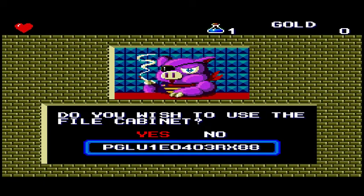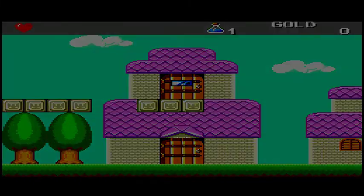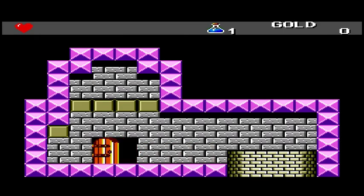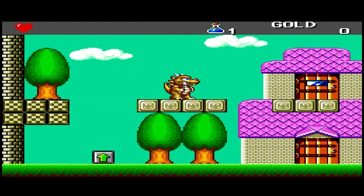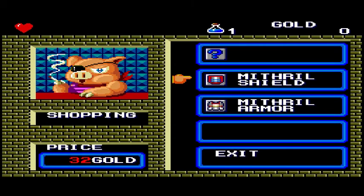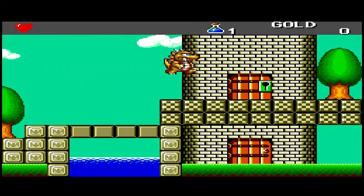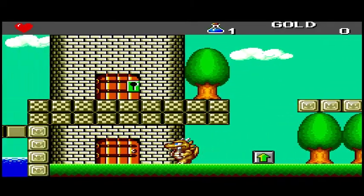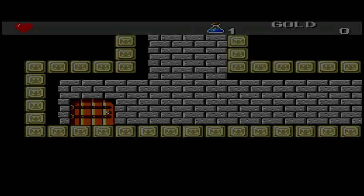Do you wish to use the file cabinet? Yes — this would be to save. I have other ways of saving the game. So we'll go around a couple of shops. A Mithril Shield — 44 gold. I don't got any gold, surprisingly. You could buy armor. In your Dragon State, I don't actually recall you being able to equip any armor. But in your Human form you can, most definitely. In your Altered form, no.